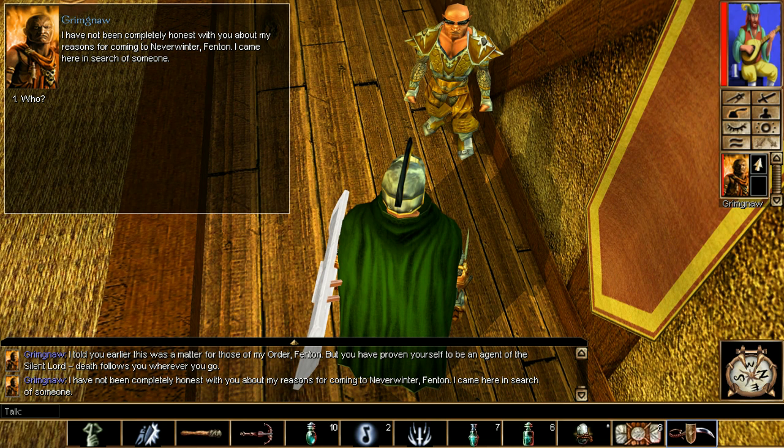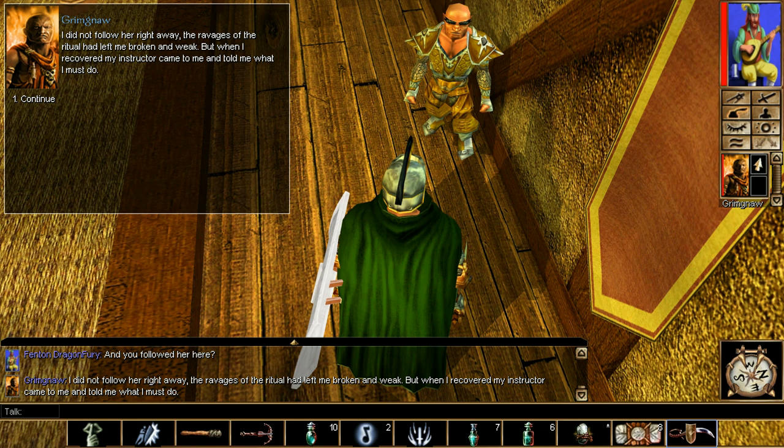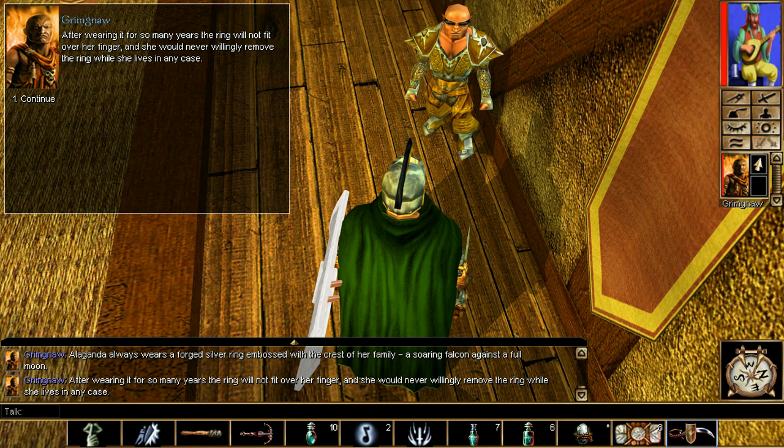Advance Grimgraw's quest like normal until you get to a point where he's asking for a ring - you have the ring already, so make sure you turn that in. If not, go back to No Man's Land where I showed you, and you will get the ring and his necklace for Chapter 1. Word of caution: if you get rid of him, you get rid of him for good. This is not a bad Constitution necklace - that is it for Grimgraw.